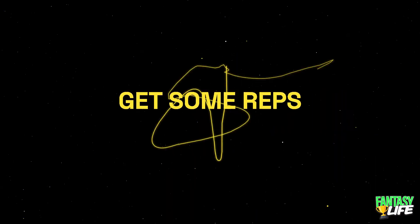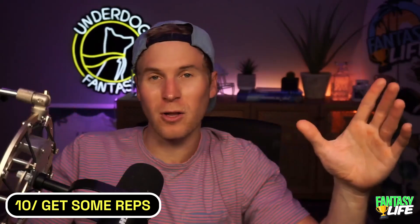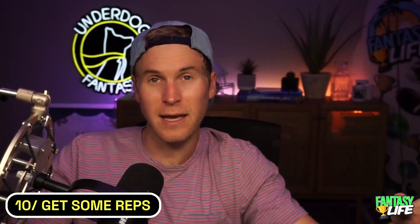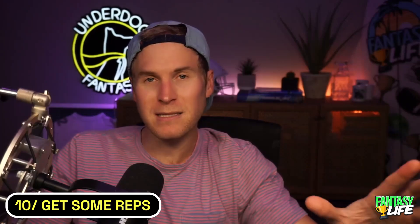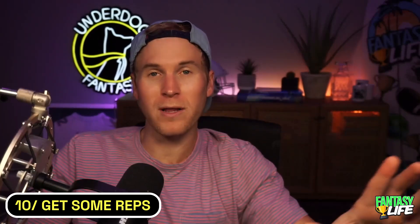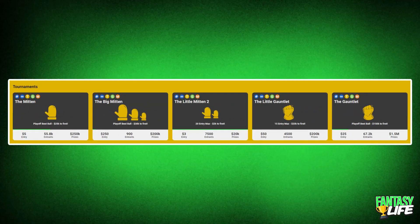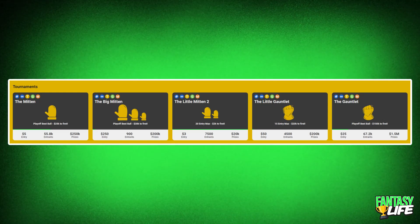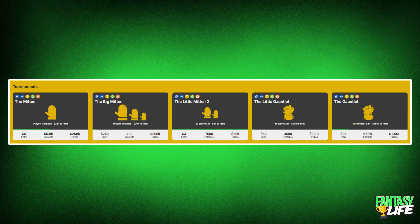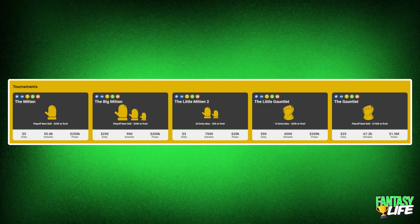Number 10, get some reps. With playoff best ball, practice does make perfect. It can be disorienting hopping in these drafts at first — players valued all over, five other drafters doing unexpected things, trying to build team bets while navigating ADP. But the best thing you can do is hop into some drafts and get the lay of the land. Underdog has these contests at all different price points: the Gauntlet is $25 with a $150,000 top prize, but they also have $5 tournaments and smaller contests where you can only put in 20 entries max, so you can get reps at a lower price point.